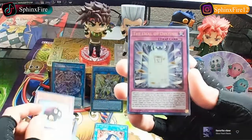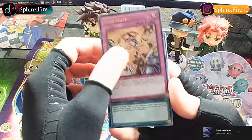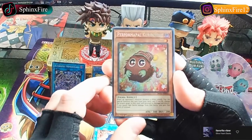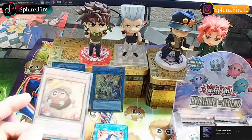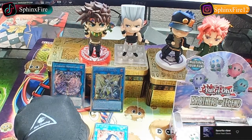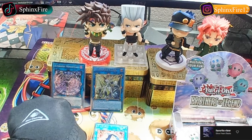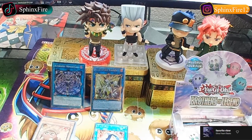If you want - Kuriboh. The Deal of Destiny, Void Feast, Detonate. Performapal Kuribohble... as I said I don't know how to pronounce words. Performapal Kuribohble and Impermanence. Aren't those hella expensive? Do you really want to send me two Impermanence? I mean if you want to trade like that I don't mind, but aren't those expensive or have they been reprinted so much that they're not expensive anymore?